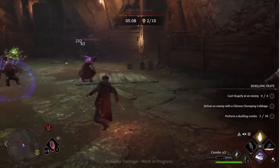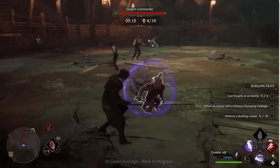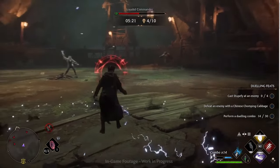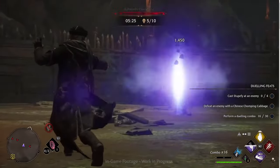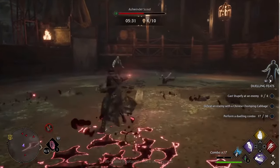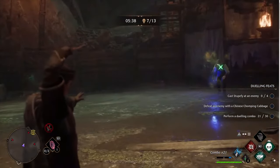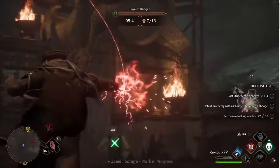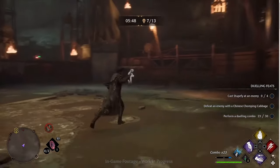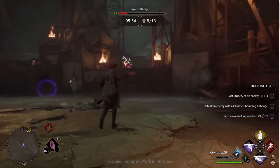Another thing to call out is these dueling feats on the side of the screen. I love anything that prompts me to play a game in a different way - I don't want to get stuck in my style. So this is a way to encourage you to use certain plants or certain potions or block more. These are the field guide challenges - the way that the field guide manifests challenges for you to do in combat. We just wanted a way to encourage players to explore the different systems, practice with them and explore what they want to do, because there are so many different ways you can push talents.